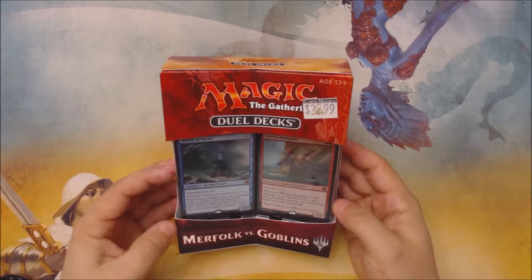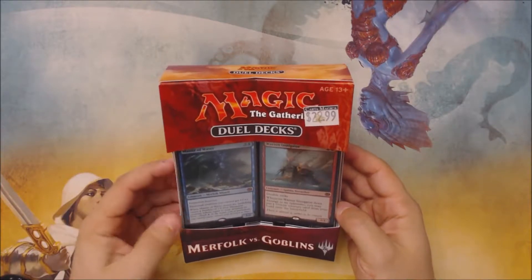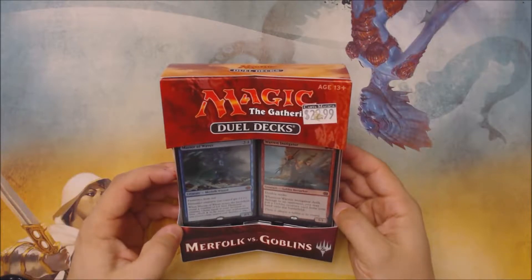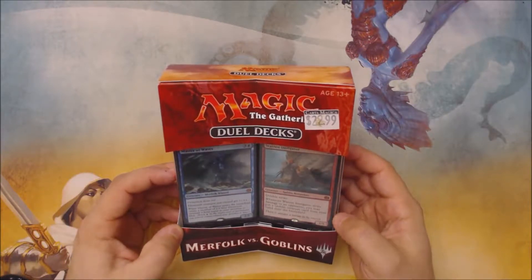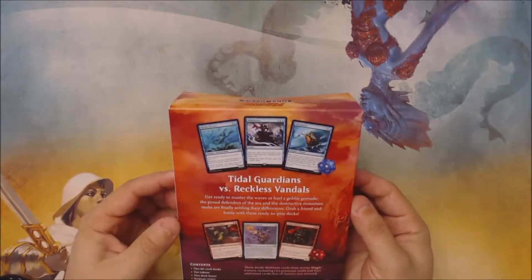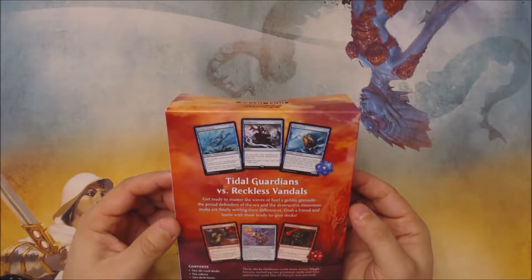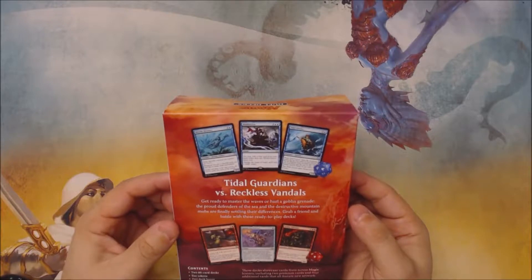As far as dual decks go, I think this one's actually one of the better ones we've had recently. There's a bunch of stuff that's either modern playable or makes really good additions to Merfolk or Goblin tribal decks, and I think it's actually probably worth the $20 purchase.